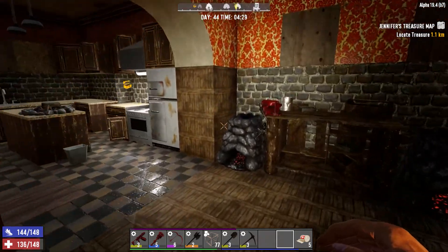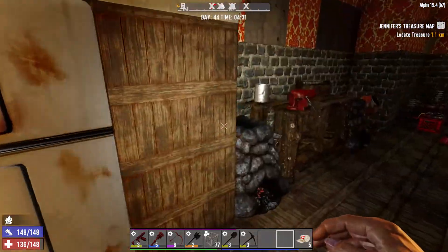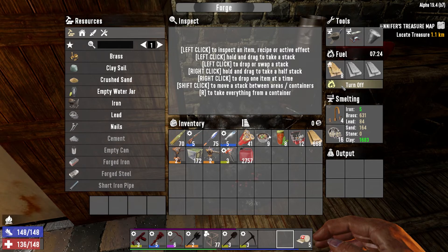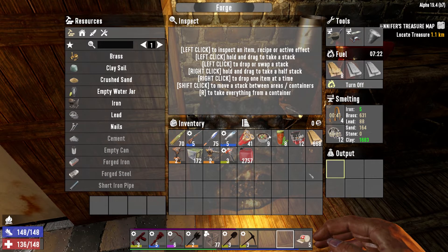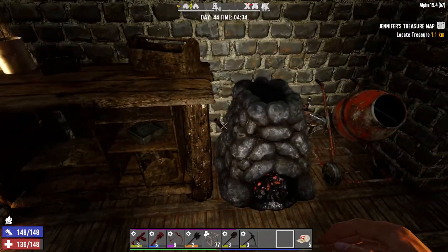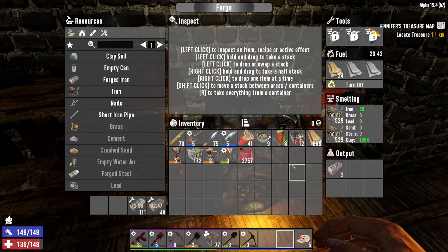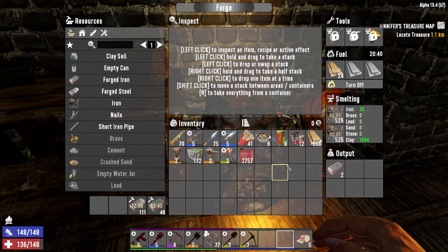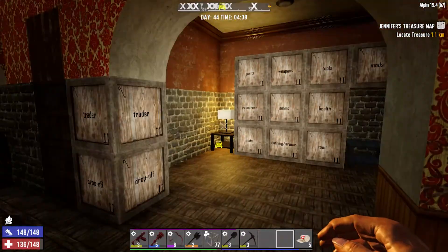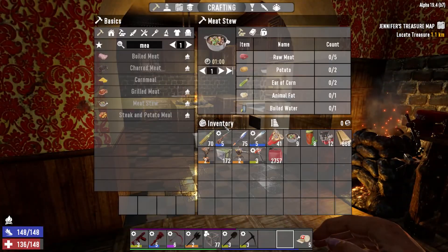Let's get a few things cooking to begin with. We've got some more meat stew to make. I'm going to melt down things here. We were smelting out some things and melting down more. We'll use the iron to repair those last electric fence posts.